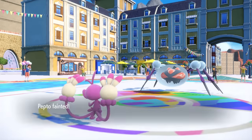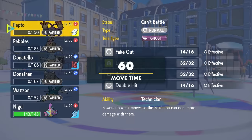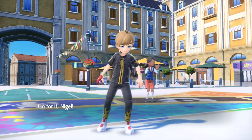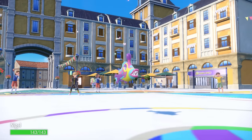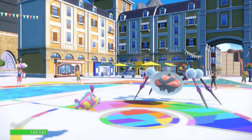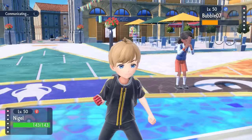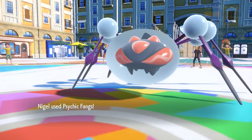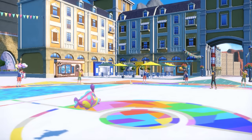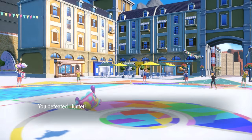Araquanid has six legs but is still slow as hell. Ambipom, even under Sticky Web, should be able to outspeed. All I need is chip on the Double Hit — and I miss. I'm missing Double Hits way more than you'd expect from a 90% accurate move. I'm forced to take a Liquidation, which I live — clutch. I at least connect on the second Double Hit. As they finish me with Leech Life, I'm down to my final Pokémon — the ugly ass Bruxish, who is Choice Scarf. Even with Sticky Web, Araquanid is very slow, and I outspeed. Psychic Fangs finishes off the Araquanid. Extremely close and hilarious — always a fun match against Cypher.